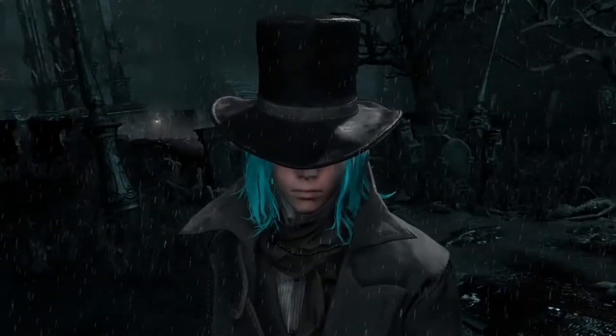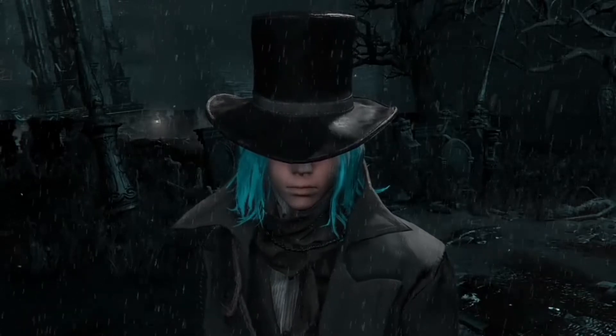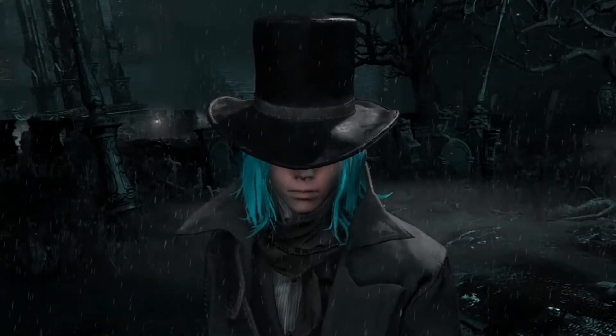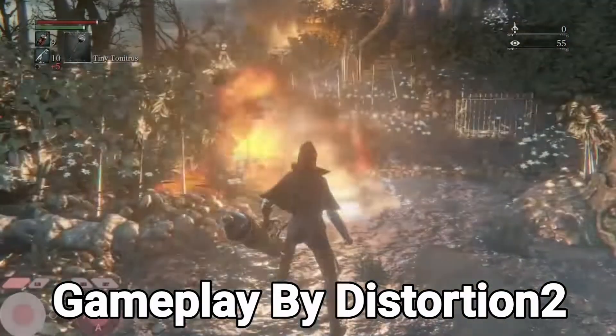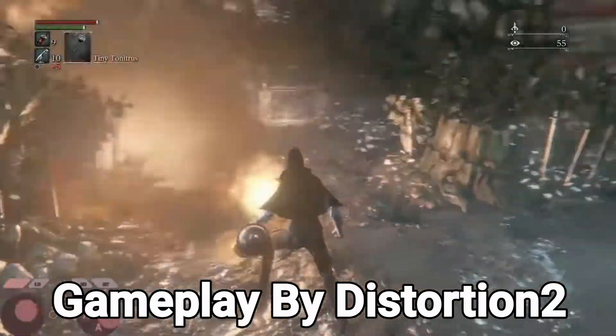Hey guys, it's Hoofler. It's been a while since I did one of my Bloodborne tutorials, so I think it's about time I did so. As I'm sure most of you know, a glitch with the Whirly Gigsaw was discovered that turns the cannon into an overpowered full-auto killing machine.